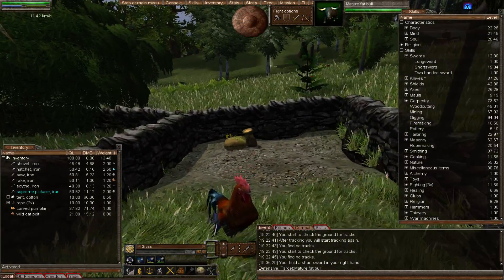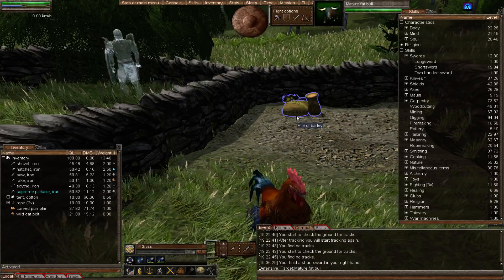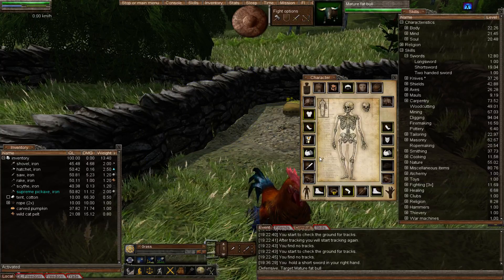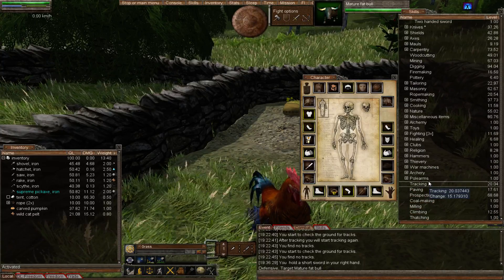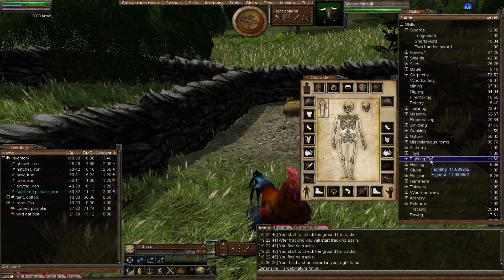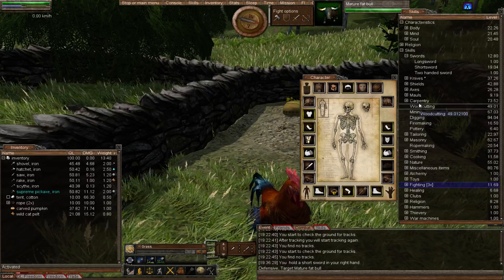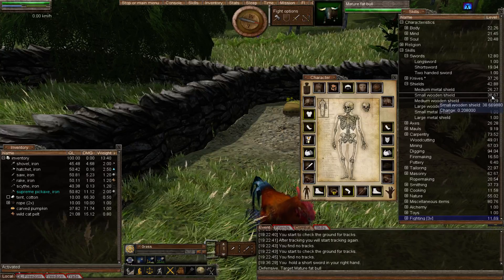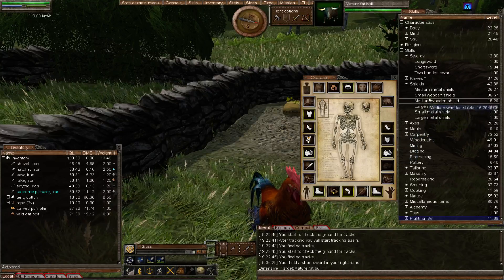We're going to continue on with some combat, because after all this is supposed to be about focus and stances. For this episode I will be doing attacking, because when I died I did take a hit on my fighting skill as you'll see there. When you die you'll get that next to a few different skills. When I died it was my fighting and my shields which took a hit. I was practicing with the small wooden shield and got that up, but I'll stick with my medium metal shield - that's the one I like.